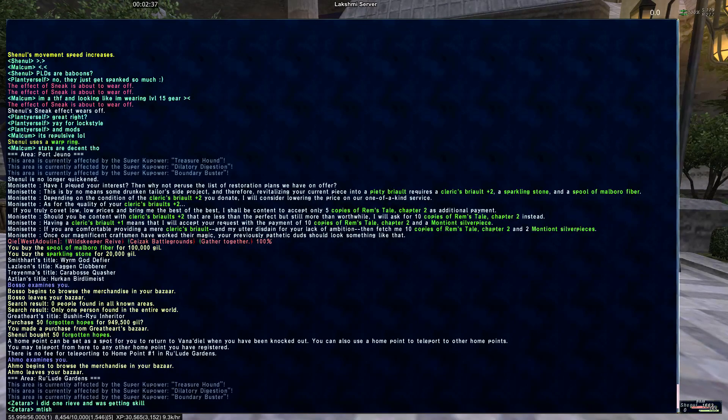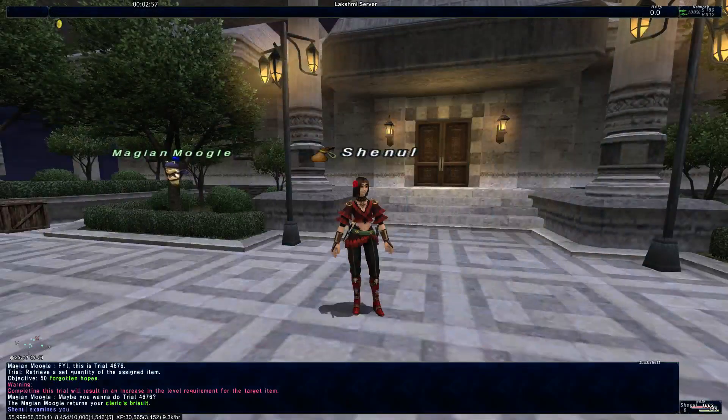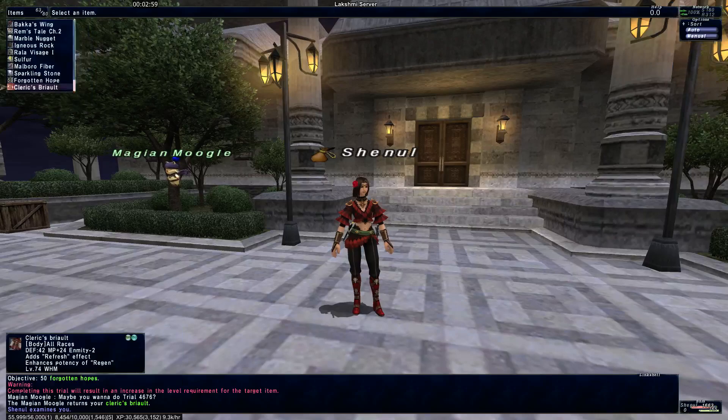First, it requires a Cleric's Brialt plus two, a sparkling stone, and a spool of Marlboro fiber. Here's the thing about upgrading: it requires the item itself — in this case the Cleric's Brialt — and then it requires a job-specific item. For White Mage, that's the sparkling stone.